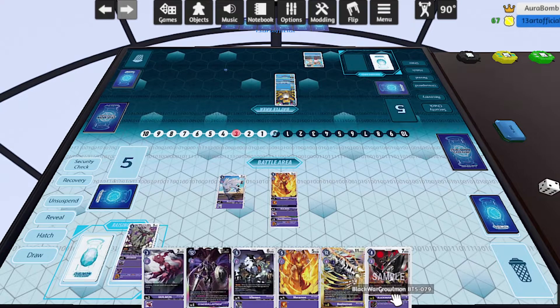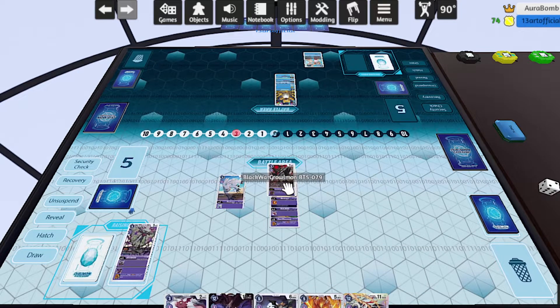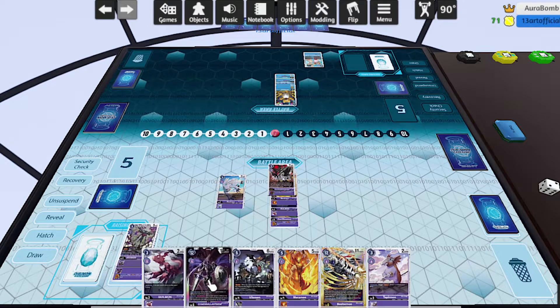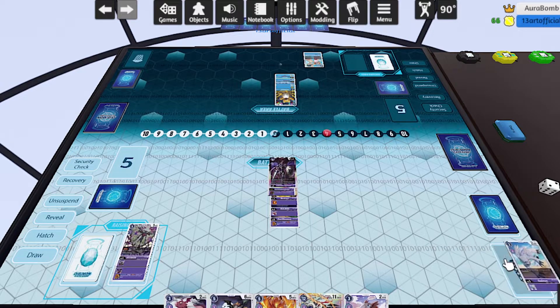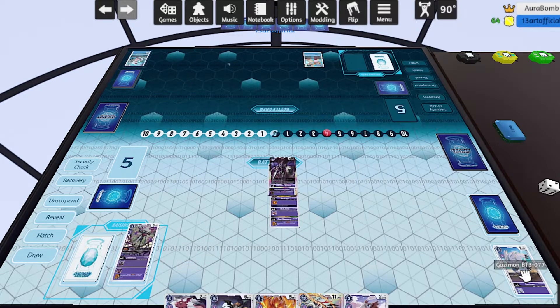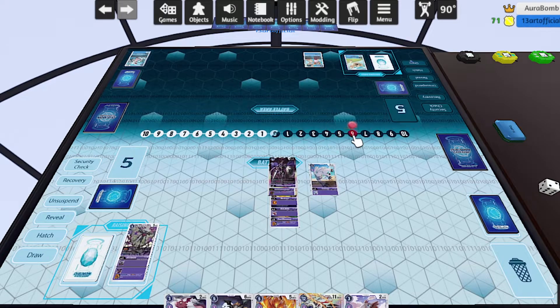We drew the Beelzamon now, which is great. Chaos Gallantmon revives the Omnimon and then you evolve the Omnimon into the Beelzamon, so we're actually pretty happy we have this now. But I'm in this awkward position — do I want to Digiburst? Because if I do and I end my turn with this rookie in hand, my opponent gets to start with two more memory. I kind of want to avoid that. So what I'm going to do is not activate my skills — I'll just go ahead and evolve into this, delete his Digimon on the board. I am going to summon the Digimon back because it feels early enough and he has nothing on board.